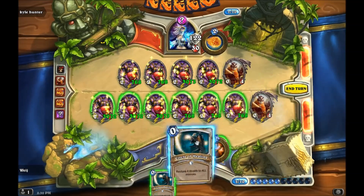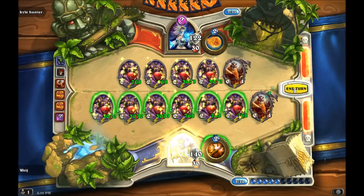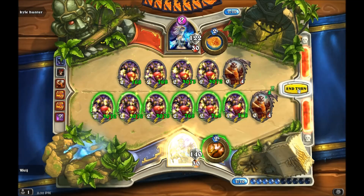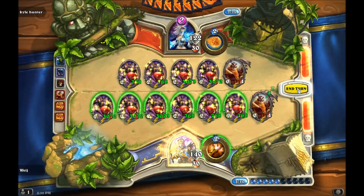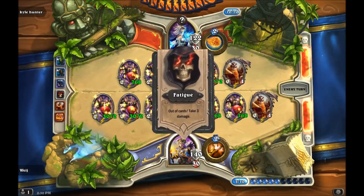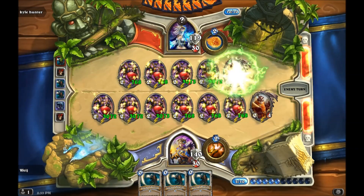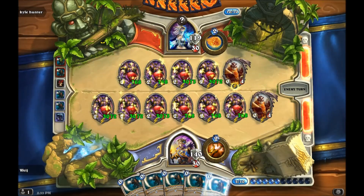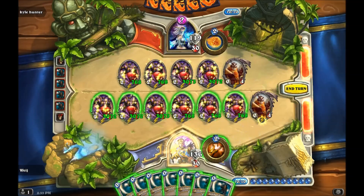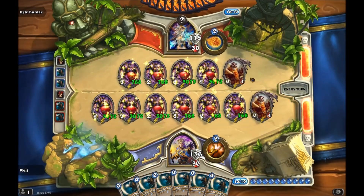The last card that I drew into was the faceless manipulator, so now I can use this faceless manipulator on the Cho and now we can start making circle of healings. And now that I have all the circle of healings, all I did was attack into each enemy minion and then used all the circles — and that's how I got a thousand shadowboxer triggers, give or take.